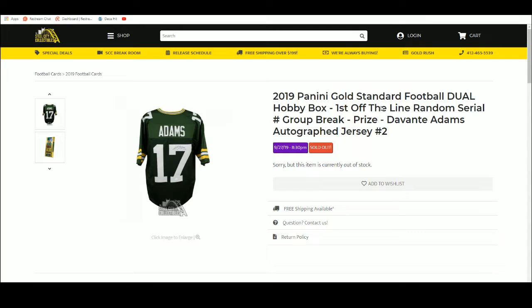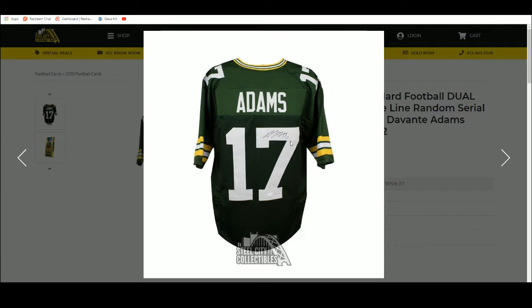2019 Gold Standard dual box, first off the line, random serial number group break number two, with the Devontae Adams autographed JSA authenticated jersey.